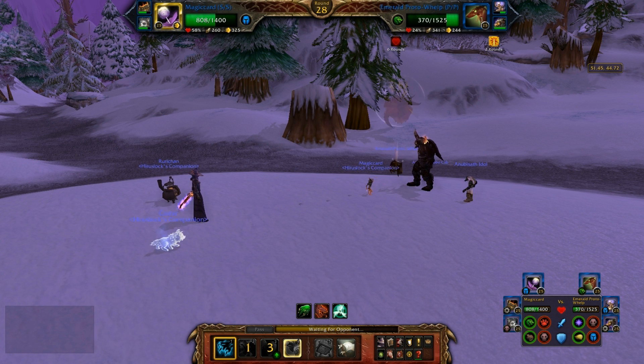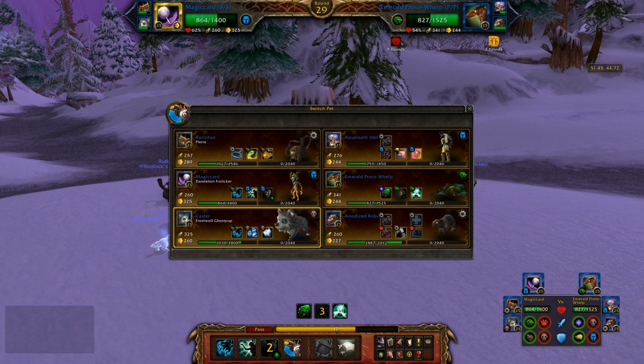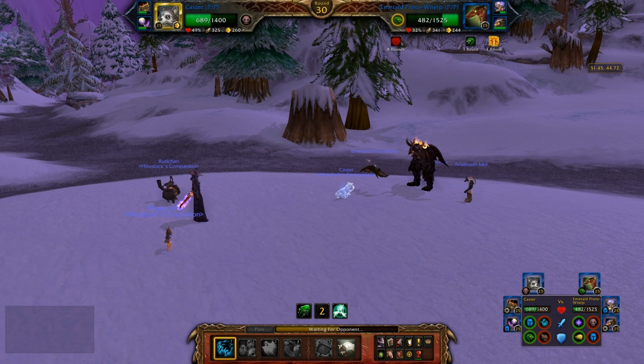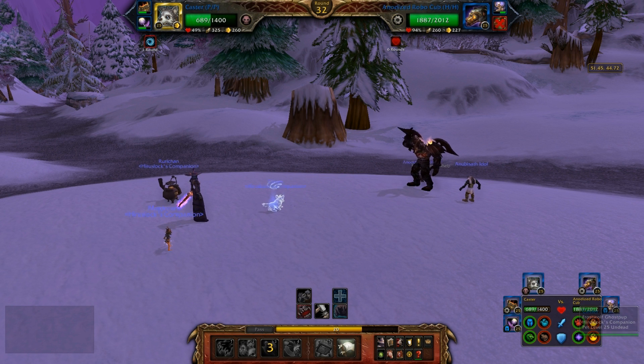Let's go for another Scratch. There goes his heal. I'm going to assume Emerald Dream's coming up next, so let's go into Caster and see if we can get a lucky Ghostly Bite. No Emerald Dream. I'm gonna go into a Scratch then and then a Ghostly Bite to see if I can kill him. There goes the Dream — I got him, you're dead. That does 690 damage. I'm so glad I had my Frostwolf Ghost Pup.